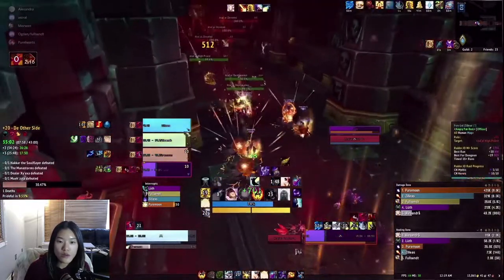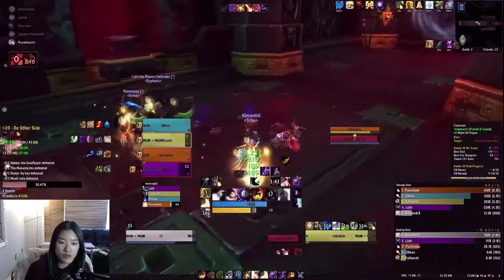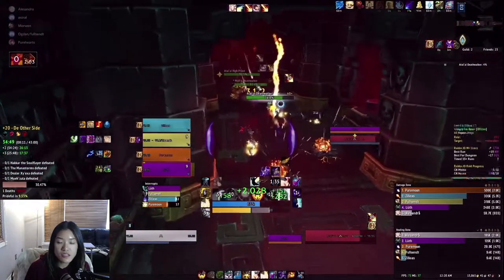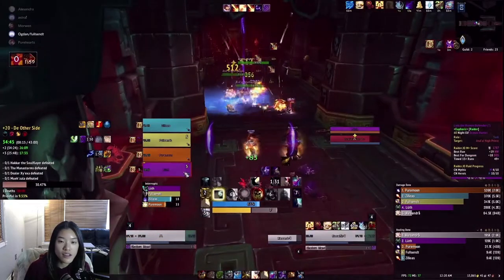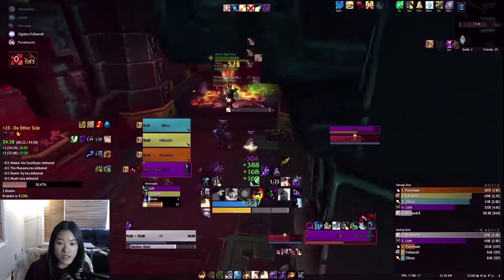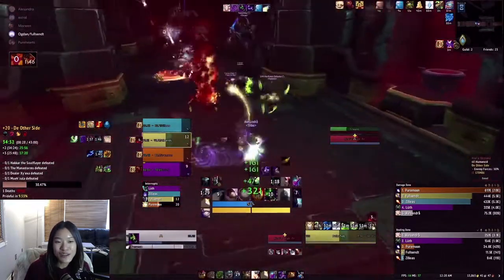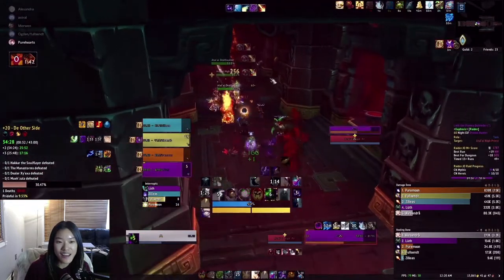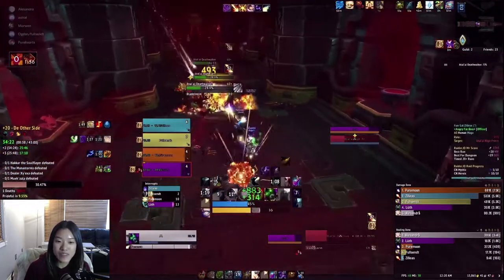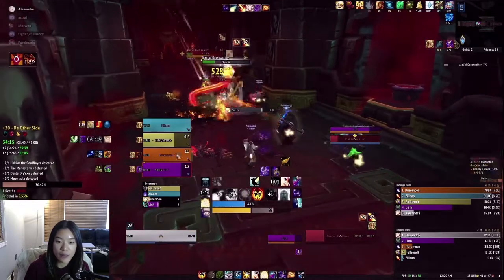I dispelled a Shadow Word: Pain dot off the rogue — I don't like leaving those sitting because they tick for a fair amount of damage. If someone gets Hexed before my dispel comes off cooldown I'll Mass Dispel them out. In one recent run someone sat in a full Hex and I had no dispel and no Mass Dispel available, and it just happened. If somebody even interrupts one Hex cast that should never happen.